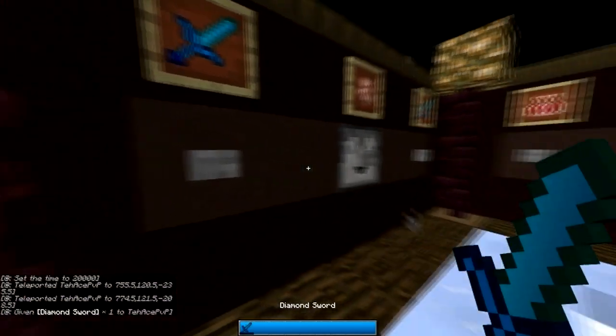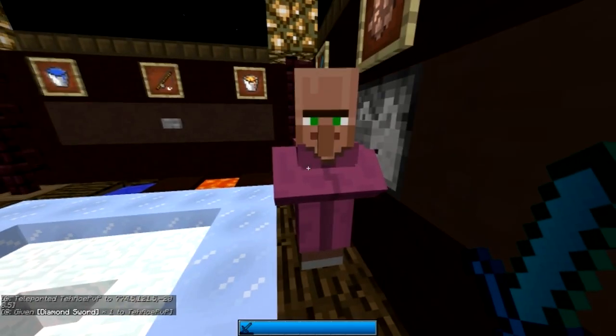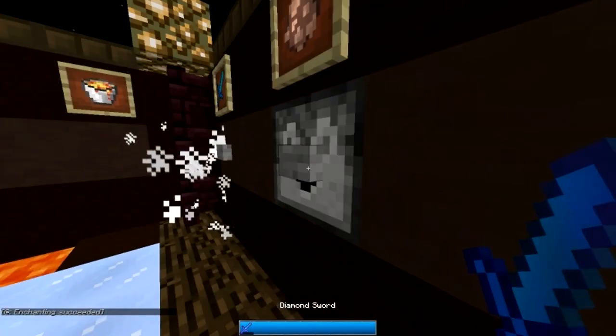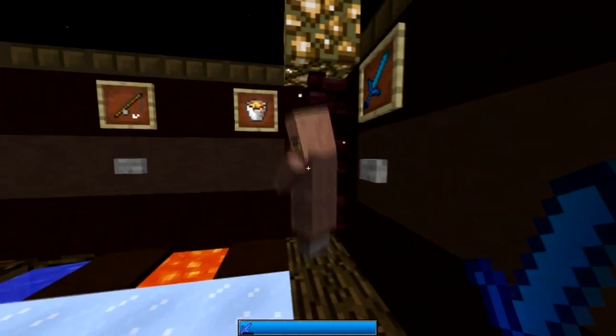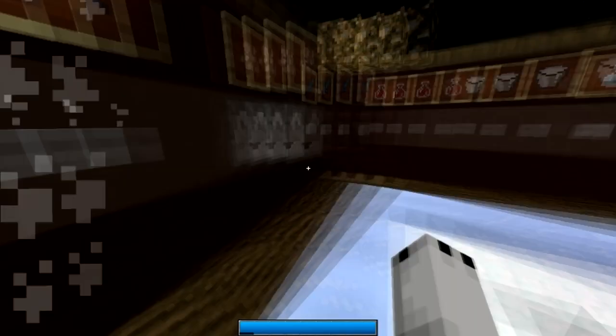This is the diamond sword. Basically, this is the crit particles — they're light blue on the outside and dark blue on the inside. And this is the sharpness, which is dark blue on the outside and light blue on the inside. And this is what it looks like when they're both together.